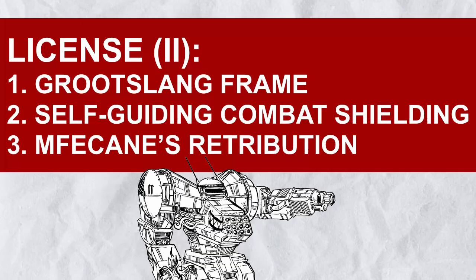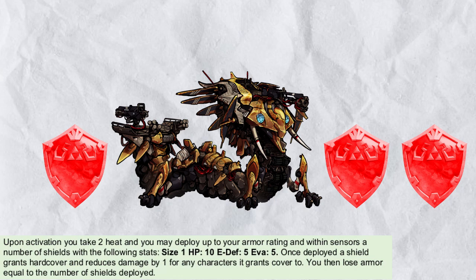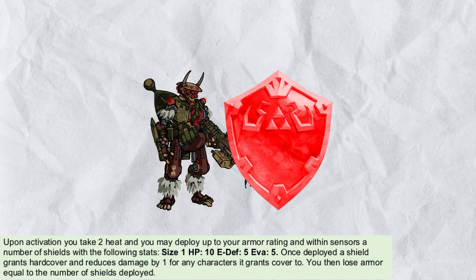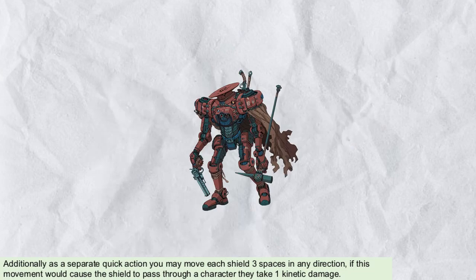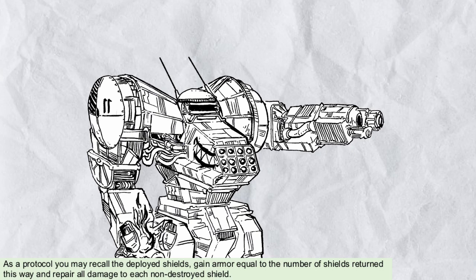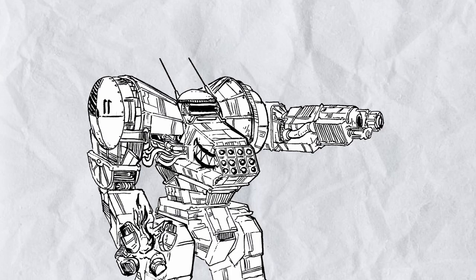Aside from the Groatslang frame itself, you get Self-Guiding Combat Shielding and Mphacane's Retribution in the second section. Self-Guiding Combat Shielding are essentially remote-control meat shields. Upon activation, you take some heat and deploy a number of shields — not drones, shields — up to your armor rating, which can fly out to your sensor range and provide both hard cover and a single point of damage negation to your allies like armor. However, you might not have any armor now so don't get shot. With a quick action you can move the shields three spaces; if someone is in the way they take a bit of damage. You can also recall them, regain your armor, and fully repair the shields, but if some shields got destroyed you can take two damage each to get them back. These shields are perfect if you find yourself not getting attacked as much as your allies and they need protection right now.